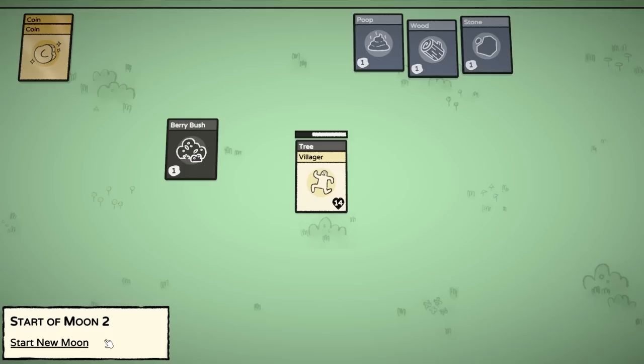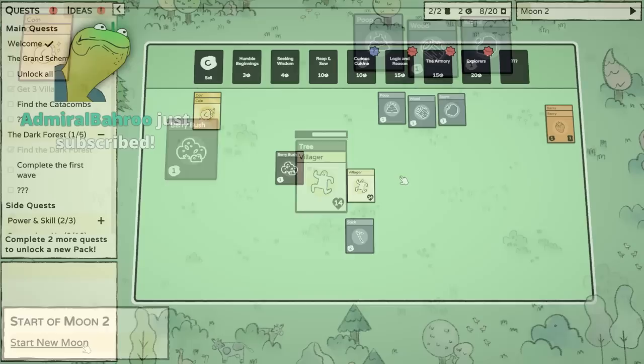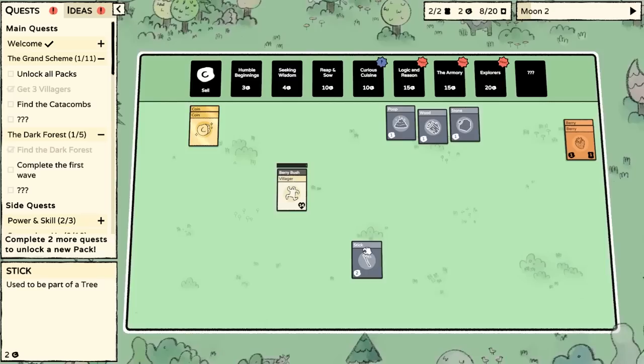Everyone is fed. We don't have any babies, so we can just start the new moon. This is kind of like a cycle in Agricola — a great board game that you should definitely try. The temptation to pause and give myself infinite time is quite high. We'll do that later on, but I think it's simple enough that we could just do this.